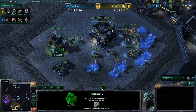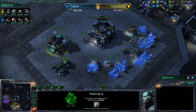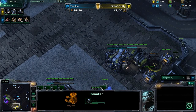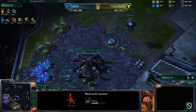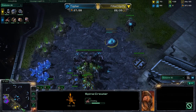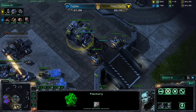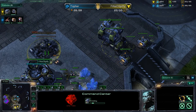Some viewers are saying that the stream is lagging — let me go check that real quick. It's not lagging for me; looks pretty good, so we'll continue. Spinecrawler going down here for Topher. He does have some good static defense — a nice addition for defense against Hellions — and that's exactly what he's going to have to deal with in just a few moments. Here comes your Barracks from Spiffy, waiting for that Reactor to complete, and he will have some Hellions on the way.